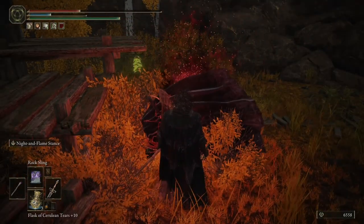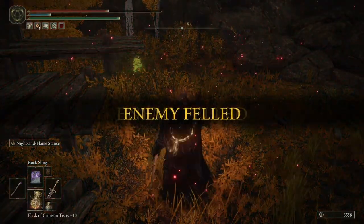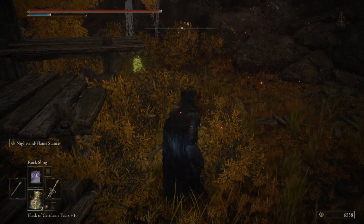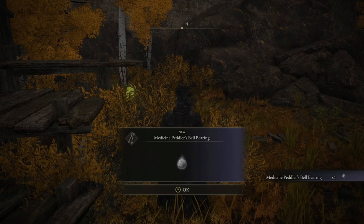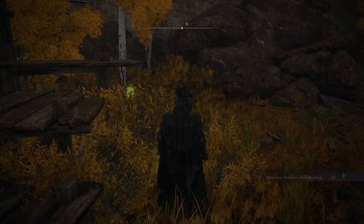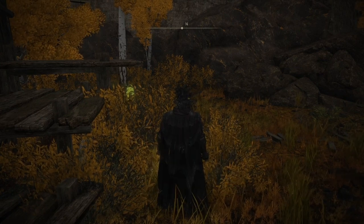And that guys is how you cheese the Bell Bearing Hunter and get the Medicine Peddler's Bell Bearing, which if you return to Roundtable Hold and trade with the Twin Maiden Husks, can allow you to purchase the Neutralizing, Staunching, Frostbite, and Stimulating Boluses.